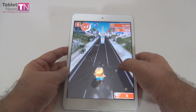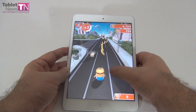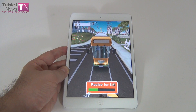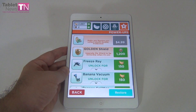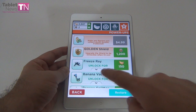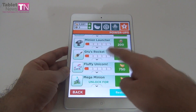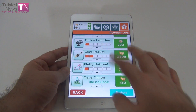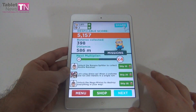There are boss battles against a character called Vector. If you saw the cartoon, you know Vector from the first Despicable Me movie. Now let's go to the shop and see what we can buy. You can buy a Golden Shield, a Freeze Ray, Banana Vacuum, Banana Splitter, Minion Shield, Minion Launcher, and Gru's Rocket. You can also buy the fluffy unicorn, and there are tokens and other items.